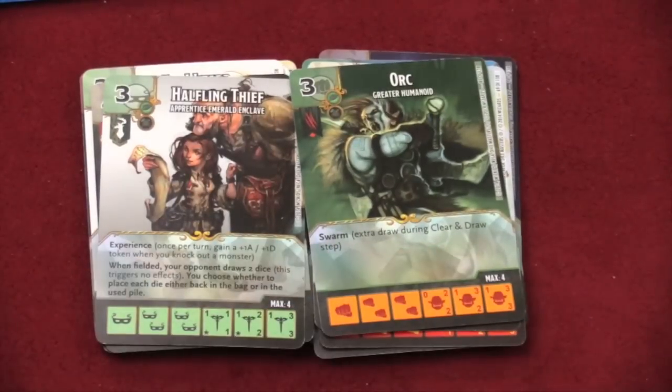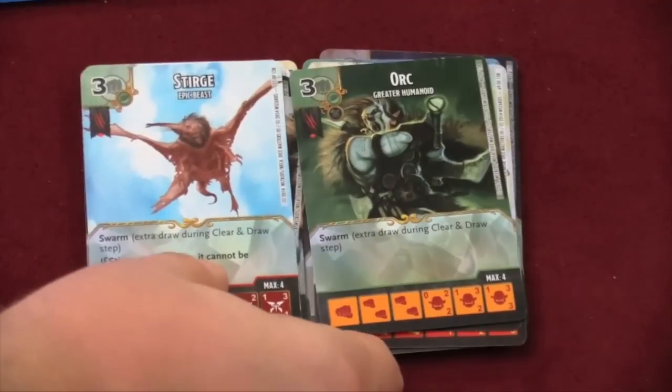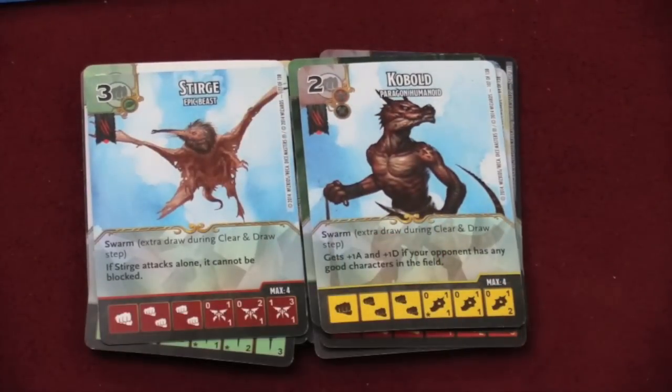There's another special ability called swarm — when you have an orc on the table and you draw another orc, you can automatically draw an extra die. So basically, as they're swarming, they're coming out. There are lots of different cards with swarm — here's the gnoll and the kobold, who both have swarm.